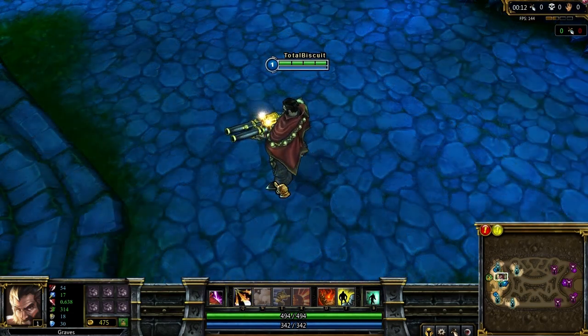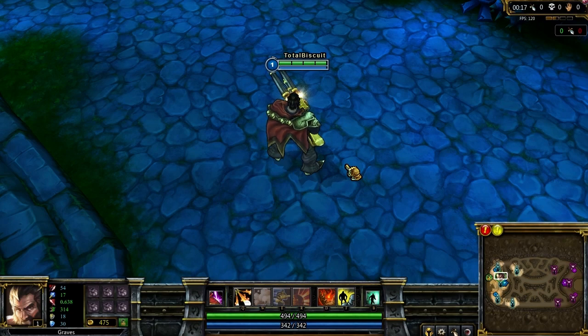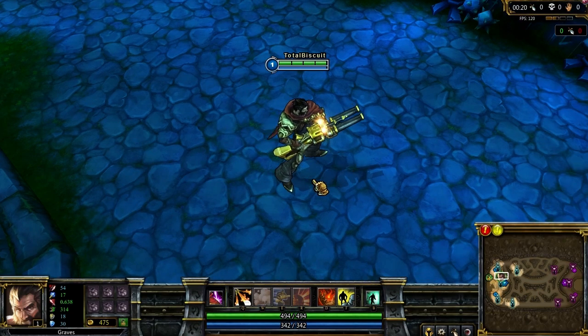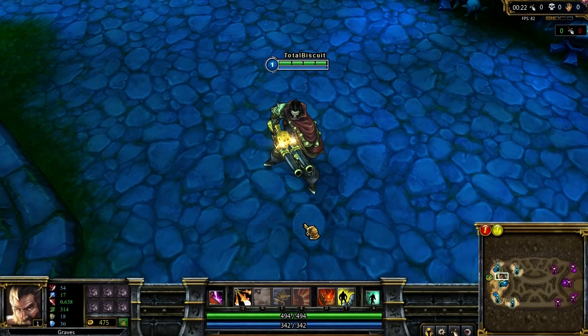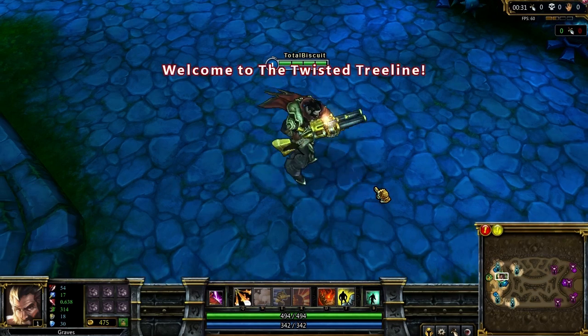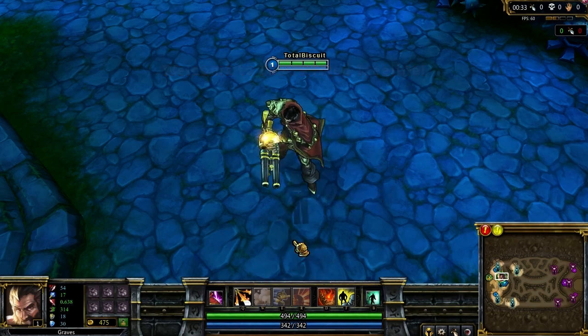And this is the skin he gets by default, which has honestly quite a lot going for it in and of itself. As always with skins, these are merely personal preference. Hired Gun Graves will set you back 520 Riot Points, whereas Jailbreak Graves costs 975. Both are also available with bundles for a limited time only.